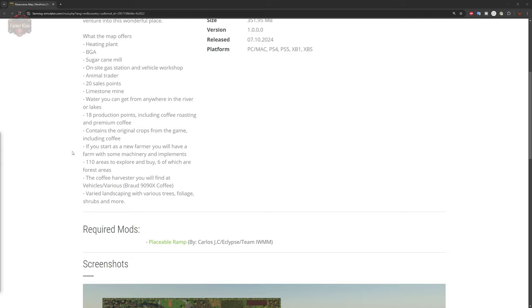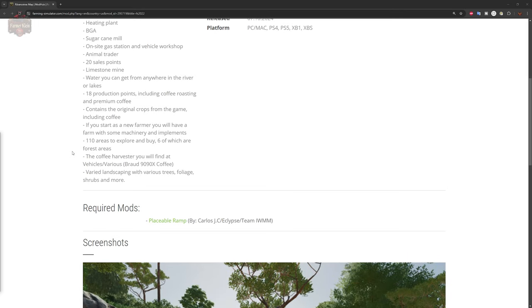The coffee harvester you will find in the shop. This map includes varied landscaping with various trees, foliage, shrubs, and more. However, this map does have one required mod — that is the placeable ramp.